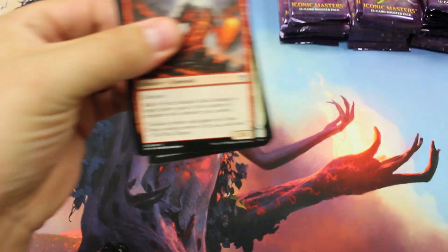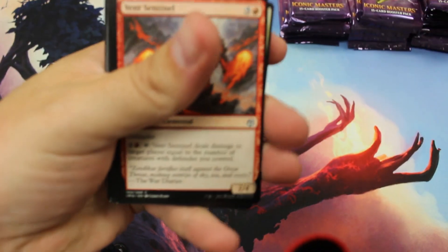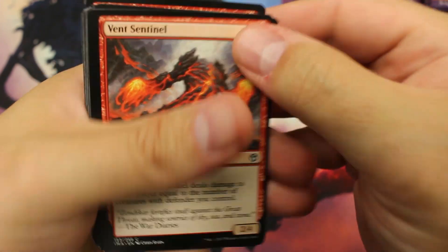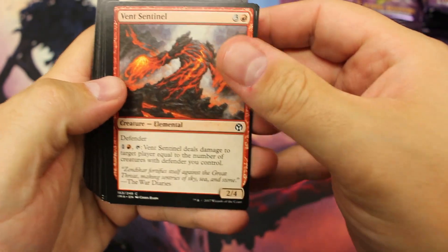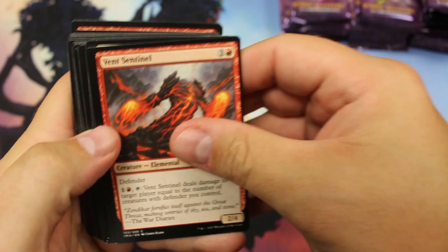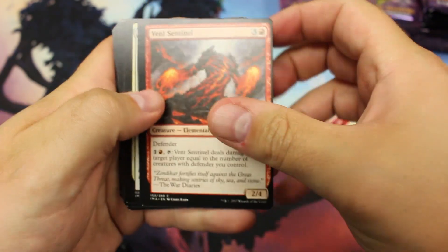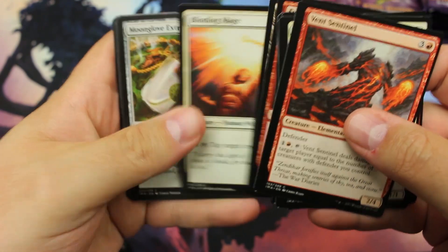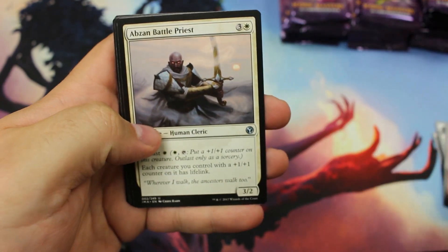You'll see the nice new plain mat we got in the background. We do start off, just like we thought, with our commons. No commons really worth anything over a buck in this set as far as regular commons go.